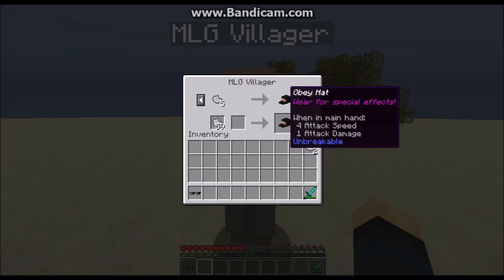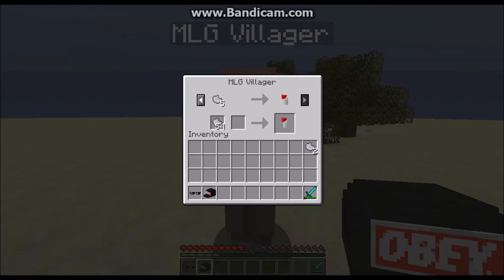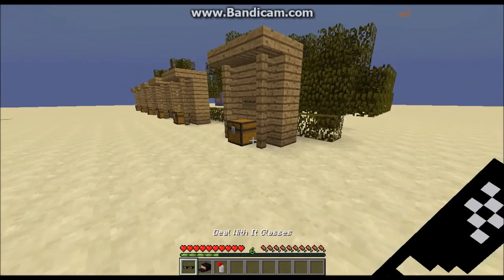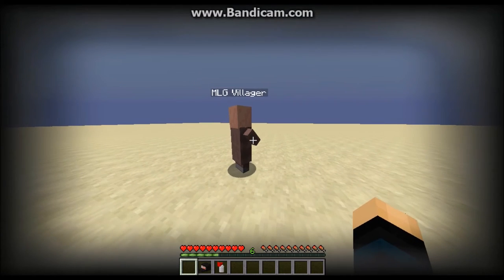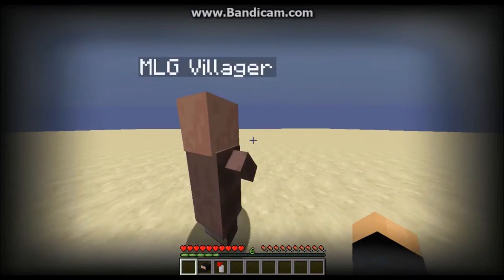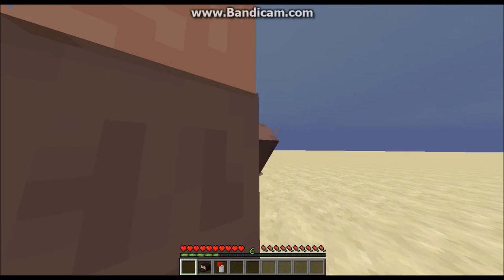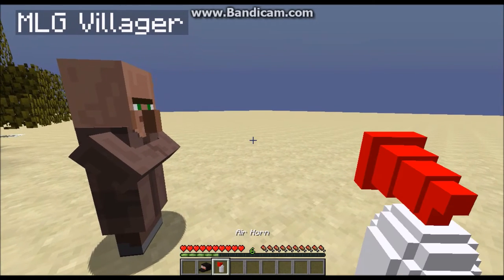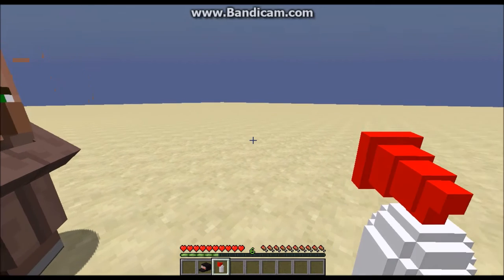Let's go here to deal with the glasses. All you have to do is just throw in five of that and we get this. I think they're supposed to play music when you put them on, but last time I did it they didn't. Next thing — the Obey hat. We click that, grab that. And finally, of course, the air horn. That is everything you can get from the MLG villager.